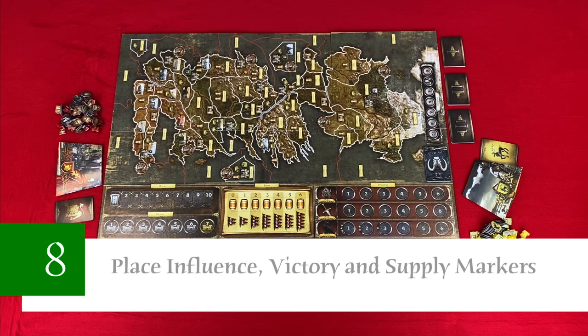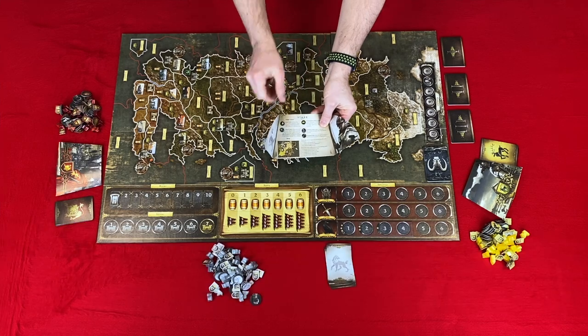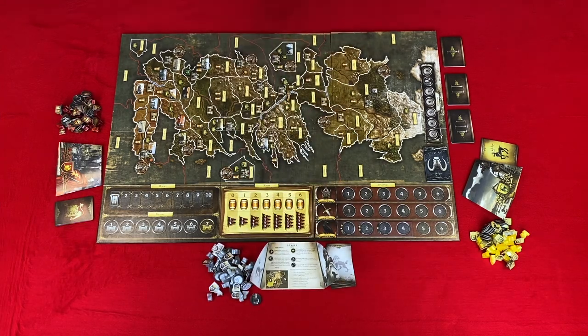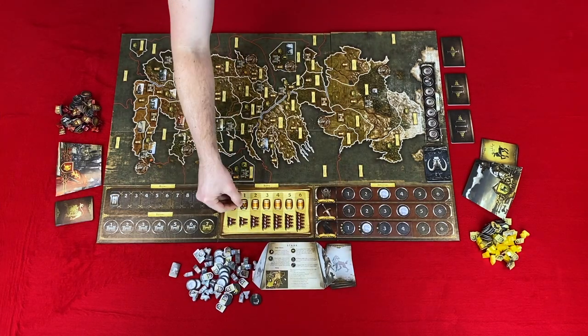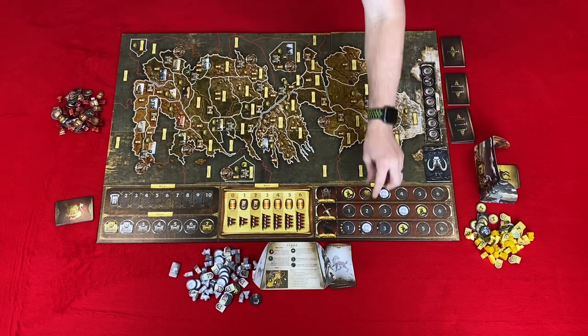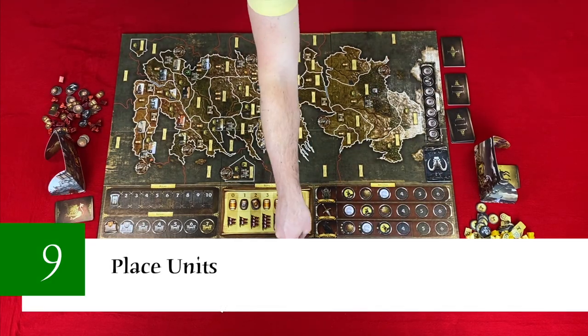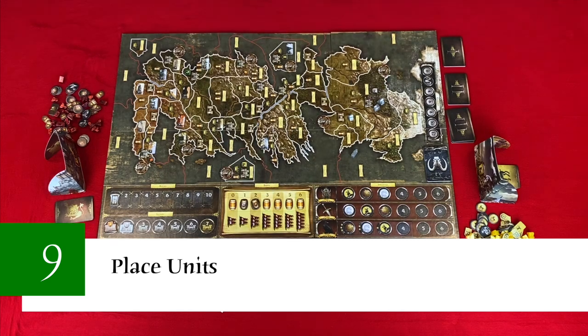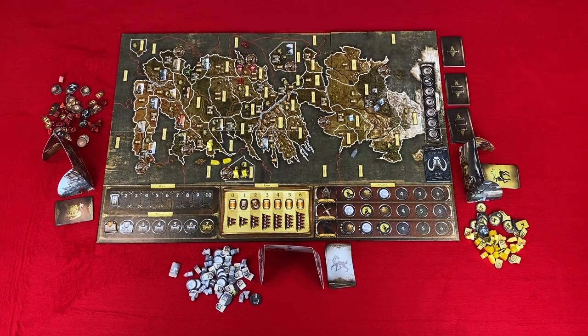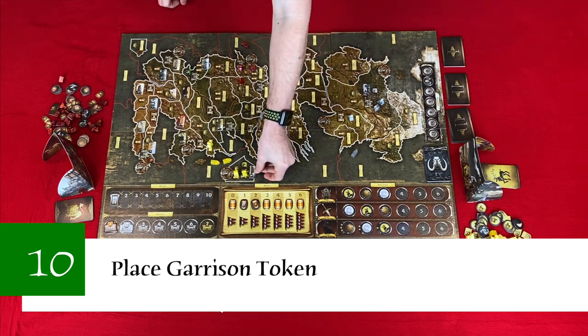Step eight: players will place their markers on the indicated locations depicted on their player screens. You can share positions on victory and supply tracks. With less than six players, take the influence tokens and slide them to the left to fill in any gaps. Step nine: players will place units on the main board as depicted on their player screen. Step ten: each player places their garrison token on their home region.